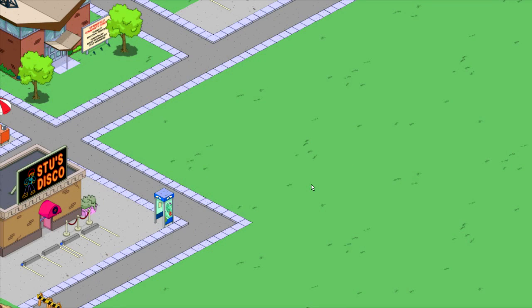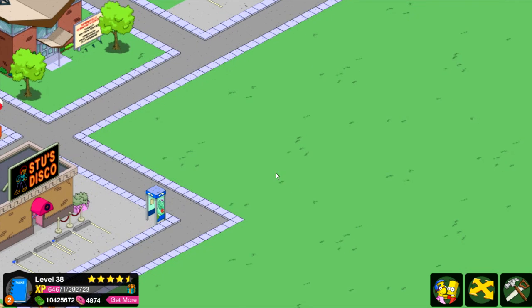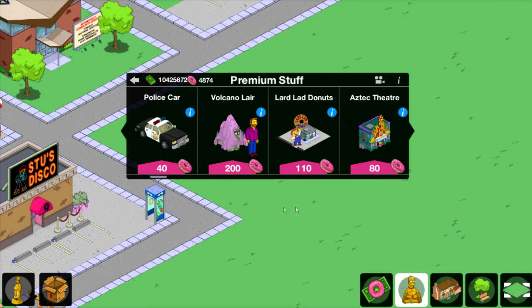Hello everybody, my name is Casey, and in this particular video I am continuing on in the premium character walkthroughs. Next up: Hank Scorpio with the Volcano Lair.